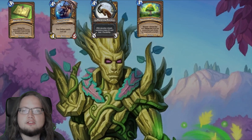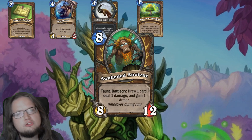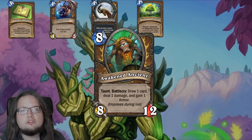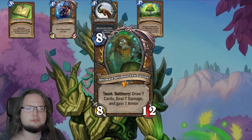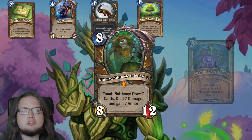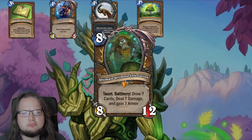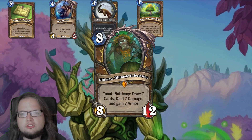The fifth treasure is the class scaling treasure: Awakened Ancient, an eight-mana 8/12 taunt minion with battlecry — draw one card, deal one damage, and gain one armor. All of these effects increase by one for every two games you've completed this run. For example, at 3-1 you've completed four games, so this will draw three cards, deal three damage, and gain three armor — essentially an ultimate infestation later in your run. However, it's too expensive and weak early, as the damage can't remove much and it's super vulnerable to hard removal like Priest's Shadow Word: Void. If you reduced the drawn card's cost this might work better, but as it stands it's merely decent later in your run.